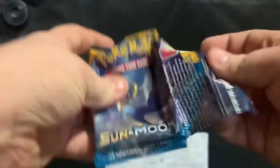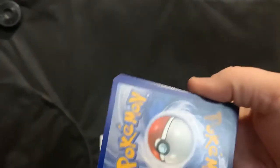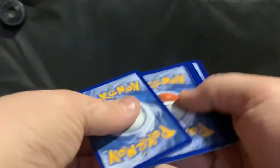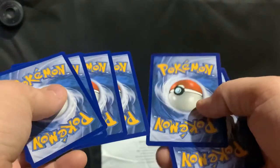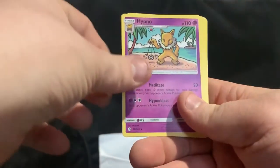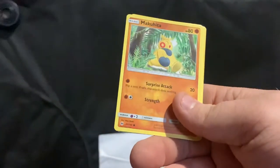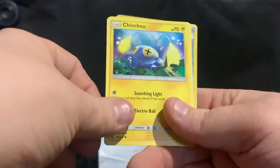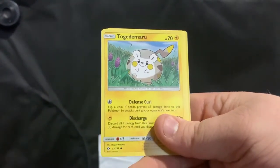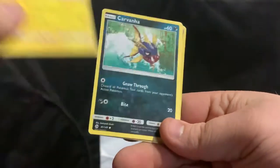I just got it open pretty easily. Here's the code card for you guys. We have four cards for this one, the rest are three. We have a Dark Energy, a Hypno, a Trainer card, Steenee, Makuhita, Chinchou, Togedemaru — sorry for my pronunciation, it's got it awful.